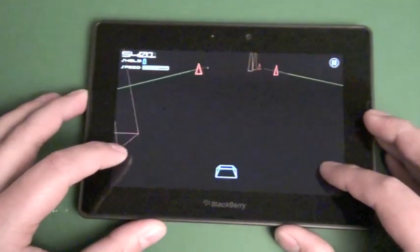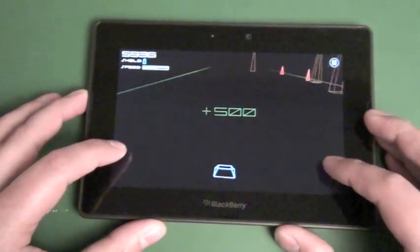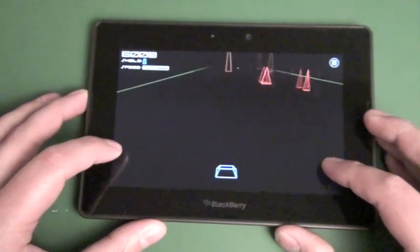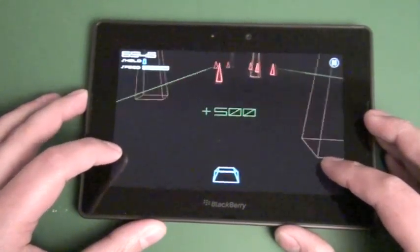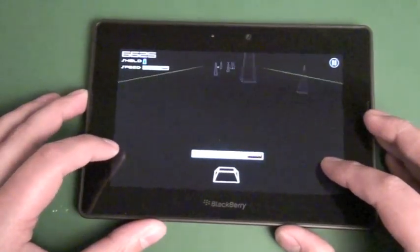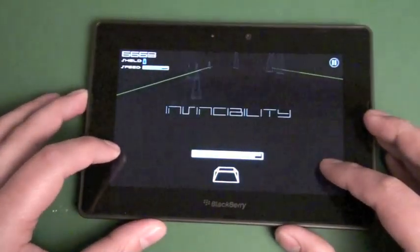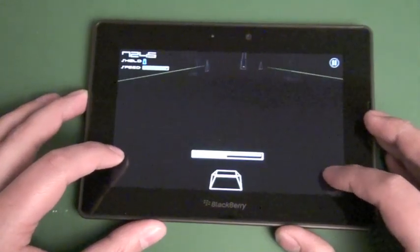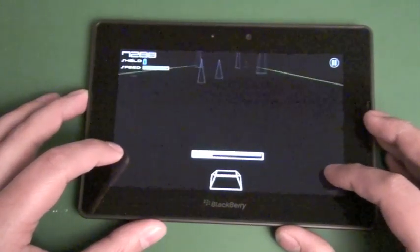And there we hit one, so you see the shield drops. You pretty much just keep flying through, and as you go through you'll find more obstacles — you have EMP mines as you go through, which gets a little more difficult. There we have invincibility, so you see all the obstacles turn into that light grey and you can pretty much fly through without worrying about running into them.